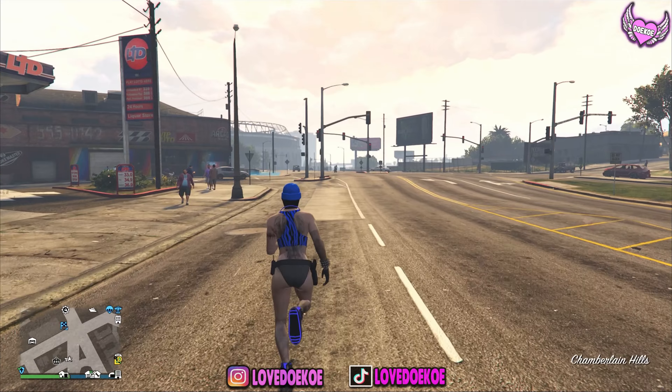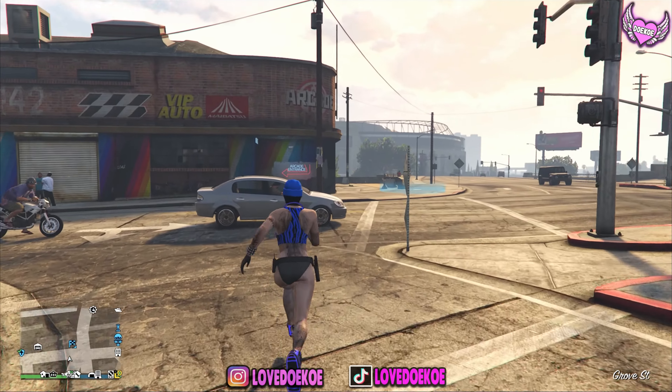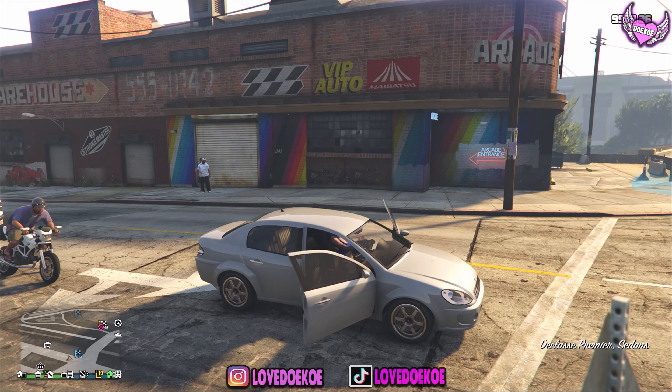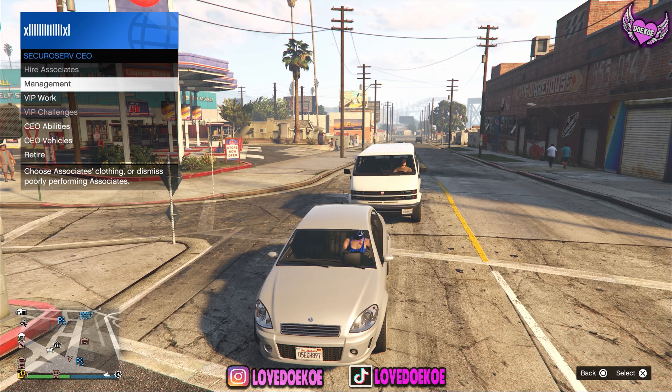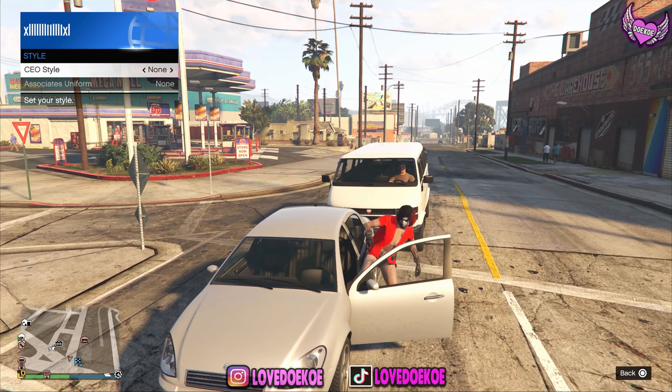Make your way over to any random vehicle and become an organization. You can also become a biker or a VIP — that really doesn't matter. Then open up your interaction menu, go to SecuroServ, go to management, go to style, and switch one time to the right and one time to the left, then get out.